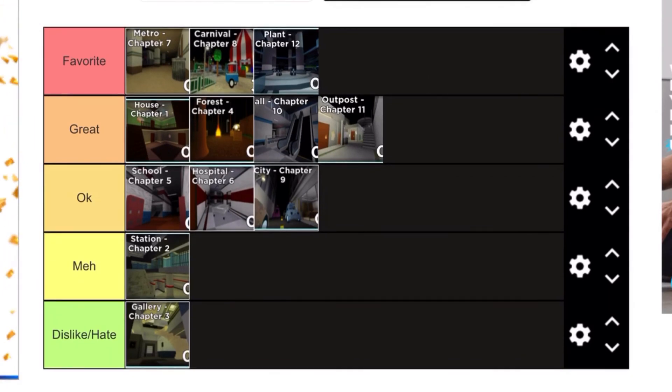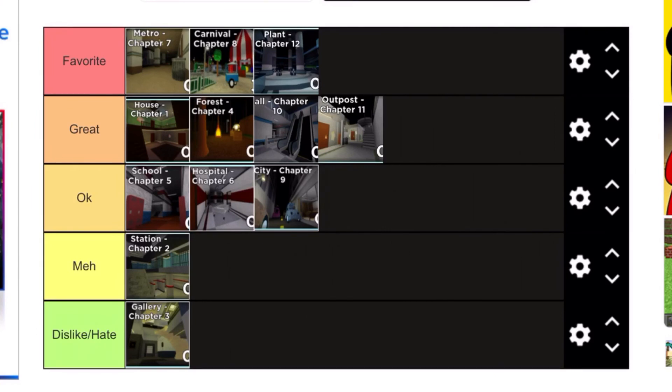So this is my Piggy rank. In favourite, I have Metro, Carnival and The Plant. In great, I have House, Forest, Mall and Outpost. In ok, I have School, Hospital and the City. In meh, I have the Station. And in dislike slash hate, I have the Gallery.